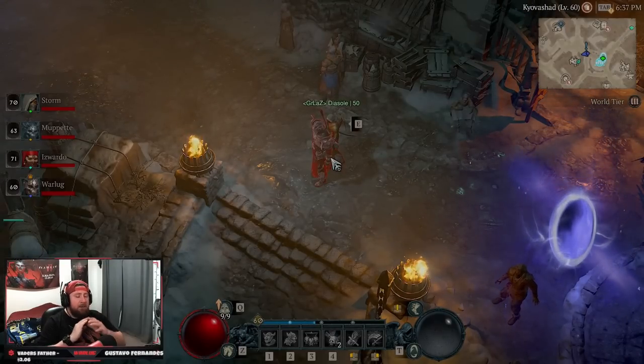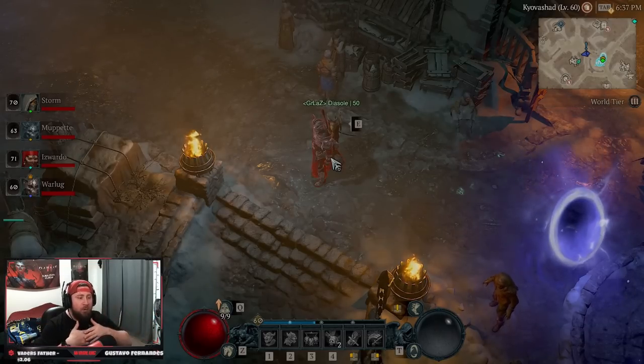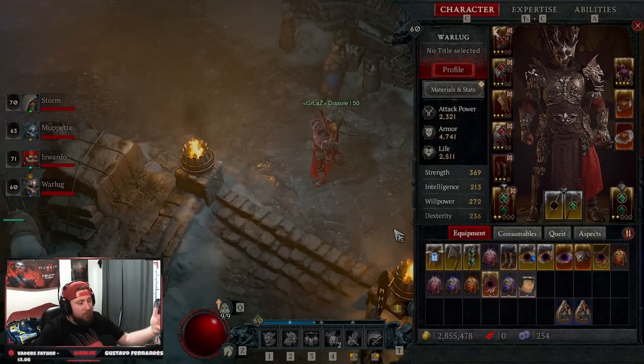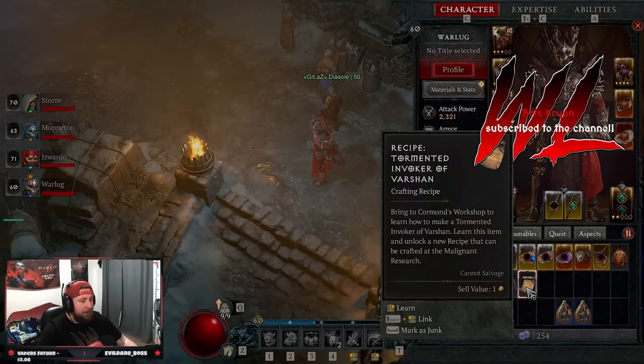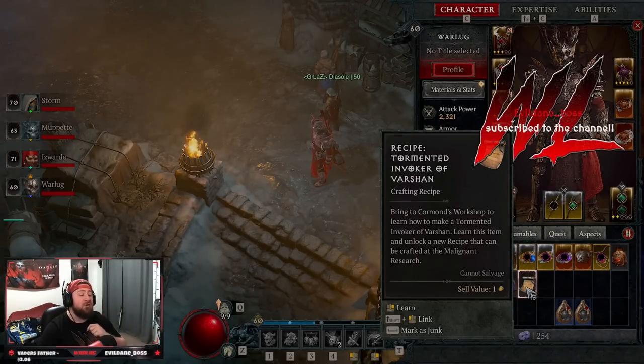We are completing the story quest line from season one. Once you go through to complete the storyline, you're going to be going through a side quest where we're going to be able to fight Echoes of Varshan at the different world tiers. By doing this, we are going to be getting different recipes to be able to fight him multiple times. The big reason we're doing this is because he drops very, very good loot and also really good experience.